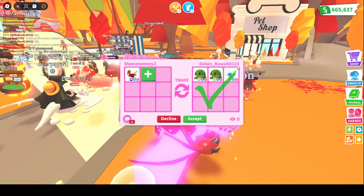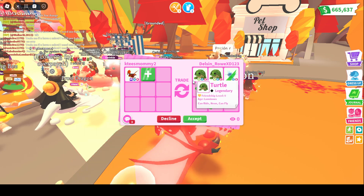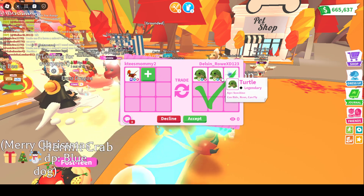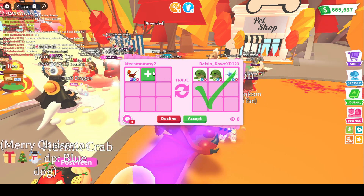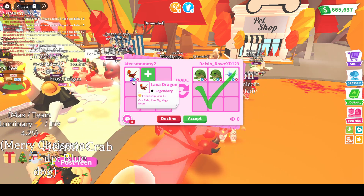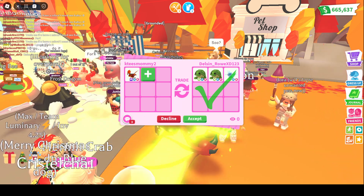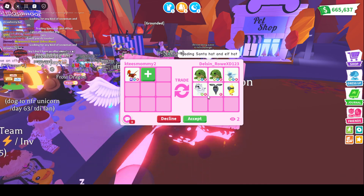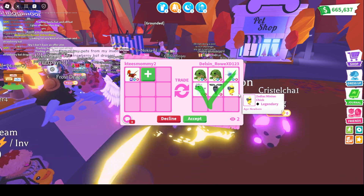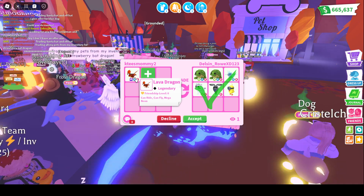Kay's telling me I need to do it. It's a neon flyride ice moth and two neon flyride turtles. What should I do, guys? This is so hard. This person added a neon flyride white tiger and a ghost bunny. That's a really good trade. Should I do it? I honestly think so. Should I do it?